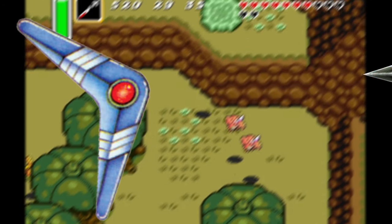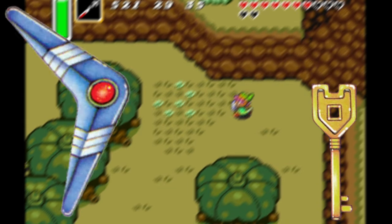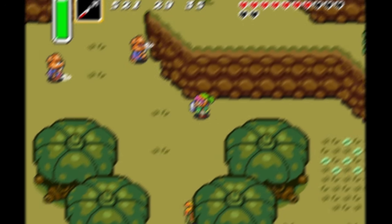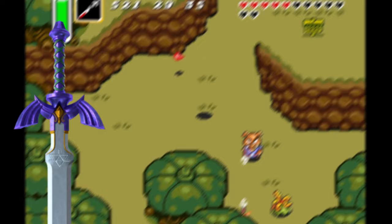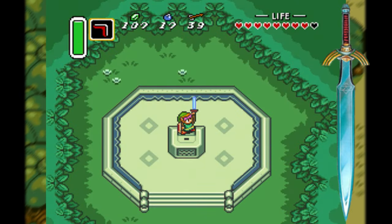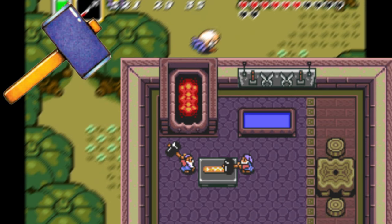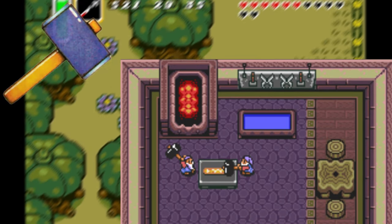If you have the boomerang, you can deflect most projectiles including the flying tiles. You can also use it to take keys in dungeons that might not be in the most optimal position. We all know the Master Sword is arguably one of the most well-known items in the entire franchise, but in A Link to the Past it was the very first appearance of the Master Sword. When you obtain the hammer, you can go back into the blacksmith's house to hit their anvil for a snarky comment.